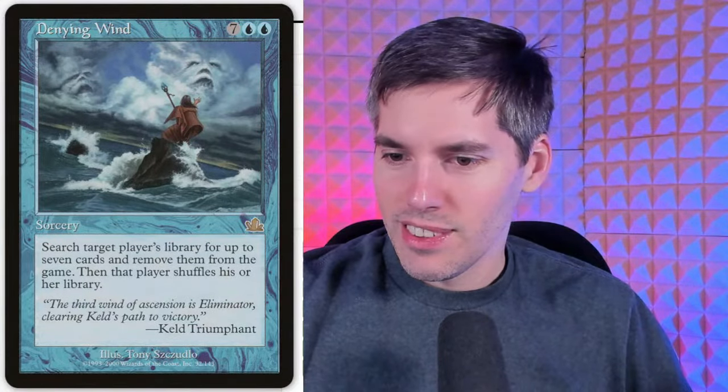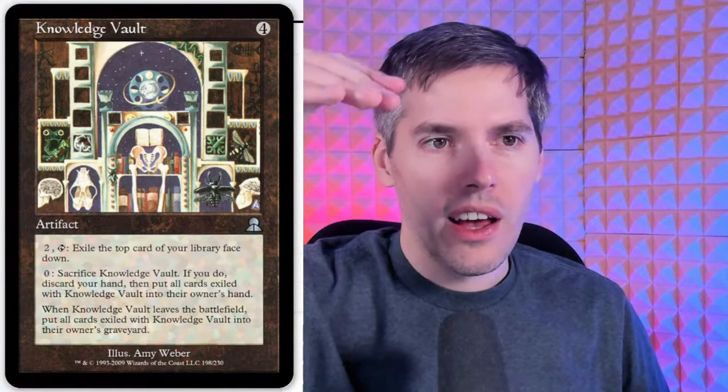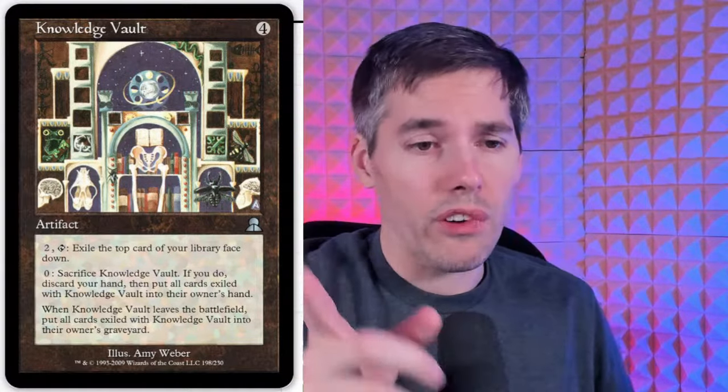Knowledge Vault — four mana artifact. Pay two, tap: exile the top card of your library face down. Pay zero, sacrifice Knowledge Vault: discard your hand and put all cards exiled with Knowledge Vault into their owner's hand. When Knowledge Vault leaves play, put all exiled cards into their owner's graveyard. It's super high risk, super low reward. You pay four mana, then two mana repeatedly to exile cards face down, then you hope it never gets exiled, and if you sacrifice it you also hope the ability doesn't get stifled or you lose your hand. Slowest card draw in all of Magic.